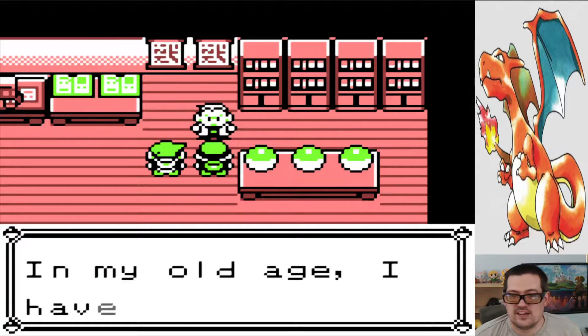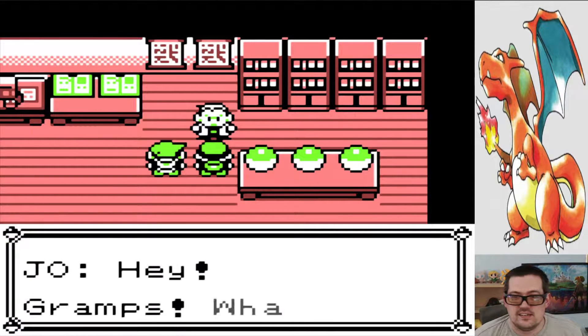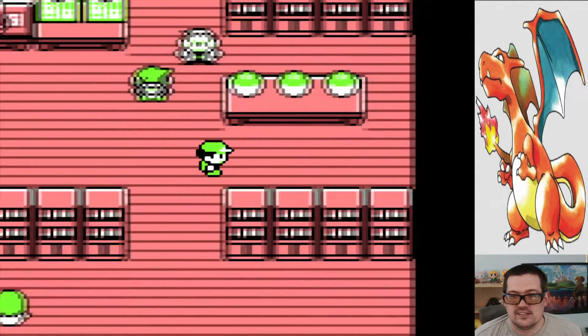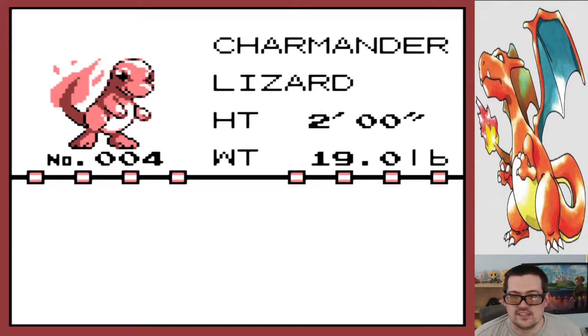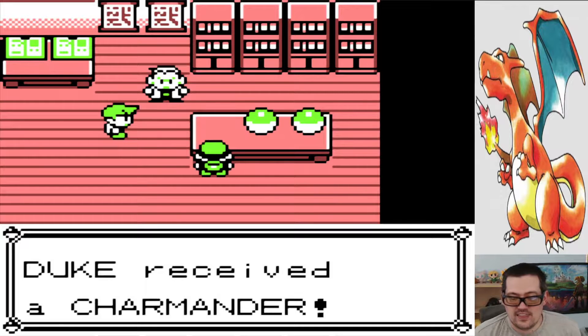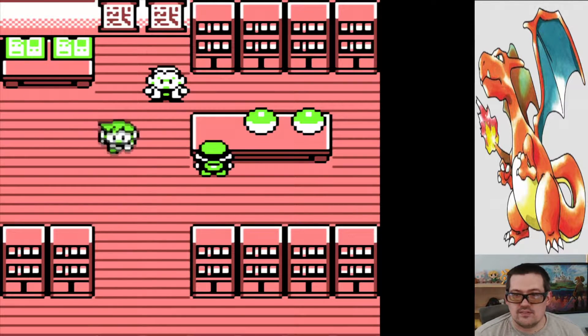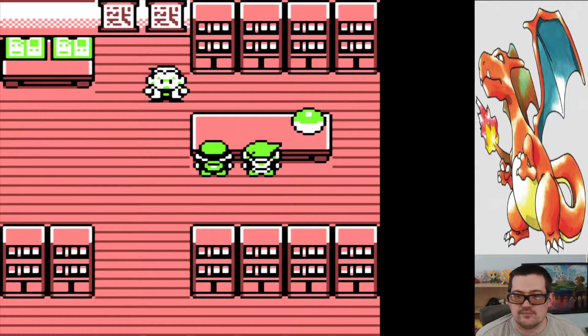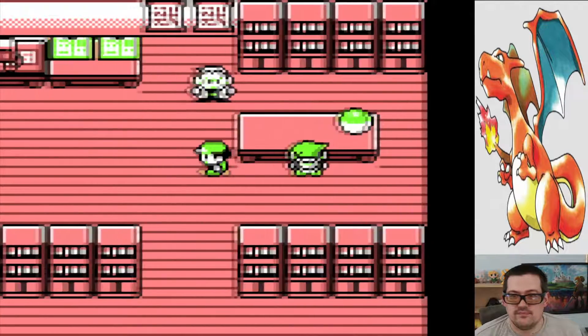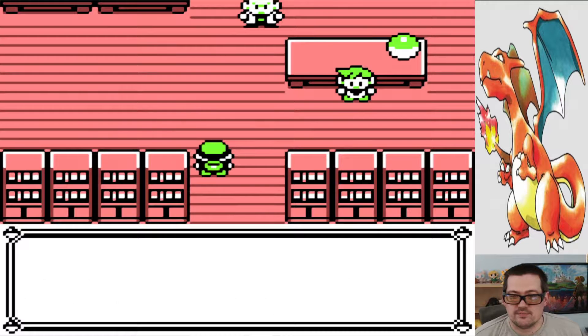Oh no. I forgot — I'm sorry! Forgot to mute the Alexa. It happens. I'm trying to just scroll through the text. I don't even care about the other Pokemon. The fact that it's a Charmander — do I even need anything else? Even if it was a Mewtwo, I'd be like, let me have the Charmander. Is now we'll be slightly stronger.